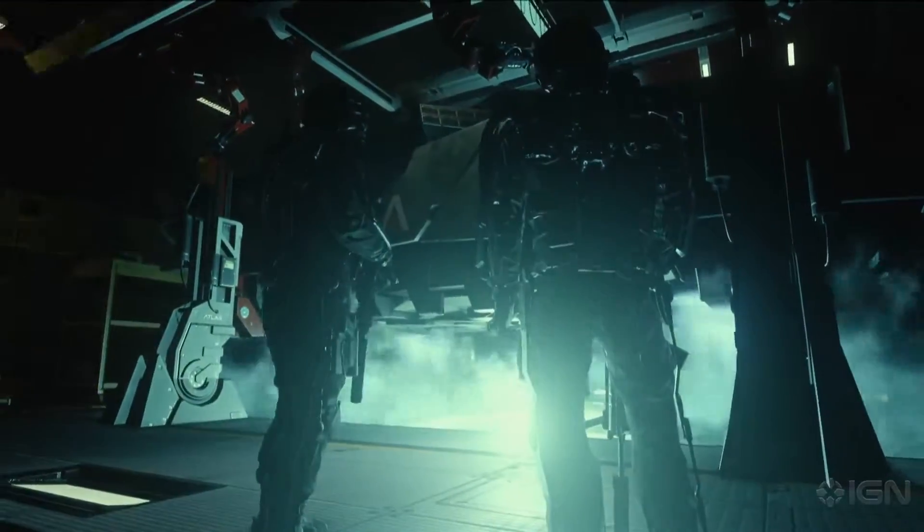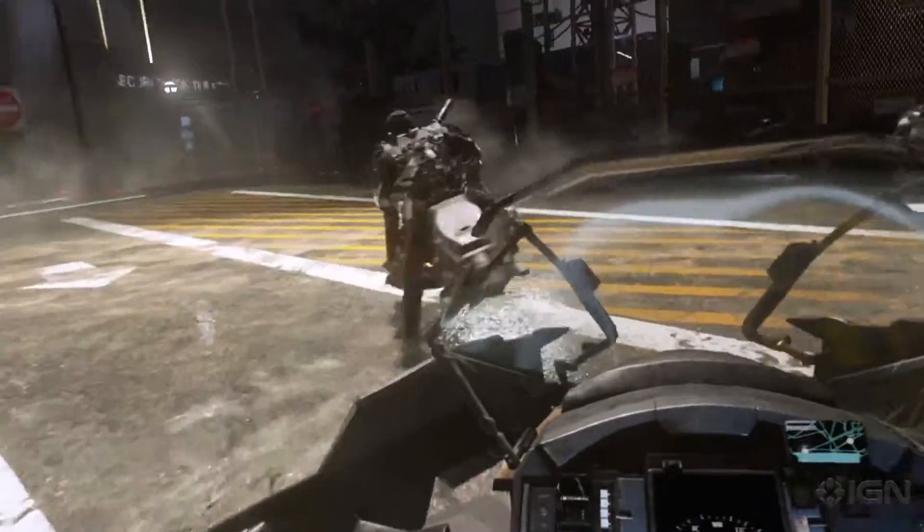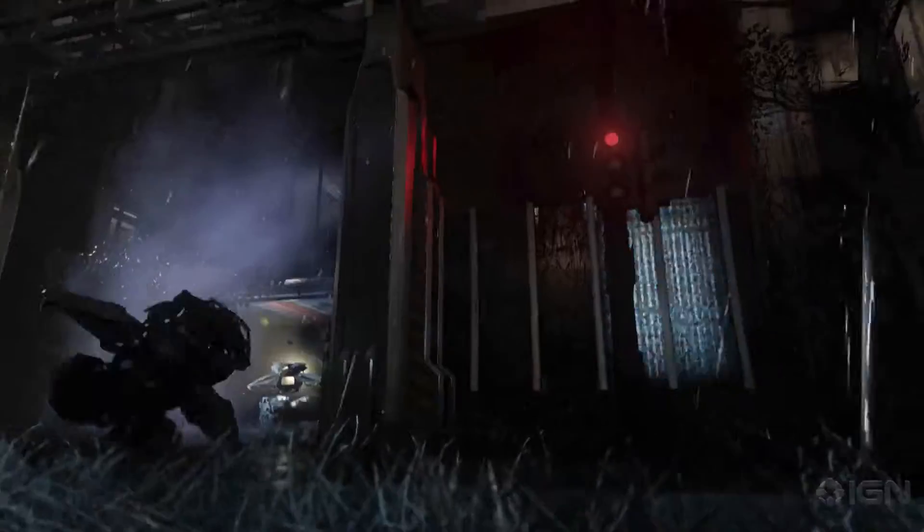On top of that, we have technology like the hover bikes and the hover tanks — things that can go all over terrain, not only hovering on water, but hovering on land.